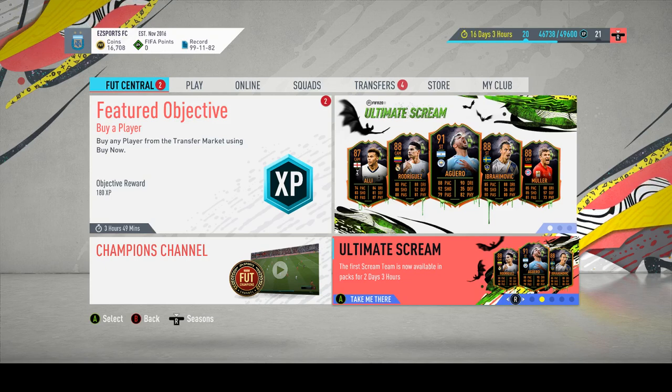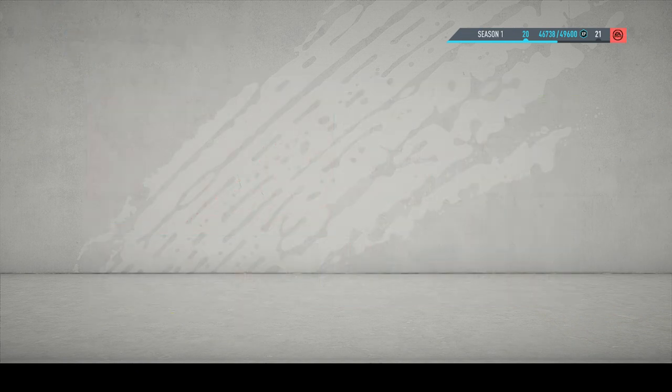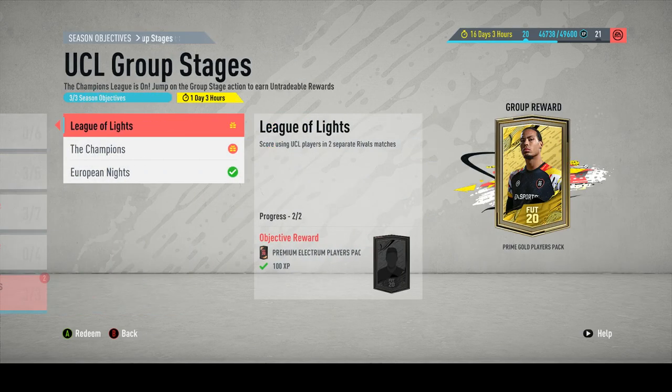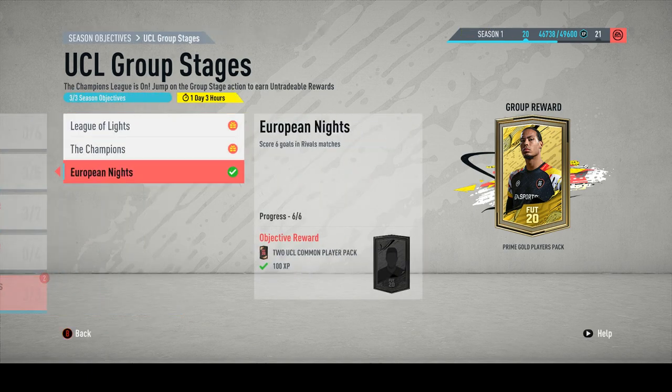Alright YouTube, so just a quick video because I've just completed the — well, not really the featured objectives, but the ones we got for UEFA yesterday. We've got about 20 hours left. I've just completed these two. The first one: score 6 goals, and then you'll get a pack which is guaranteed to have UEFA common players. Hoping to get some strikers — if not, midfielders are alright as well. You just need to play them in teams, so midfielders or strikers basically.